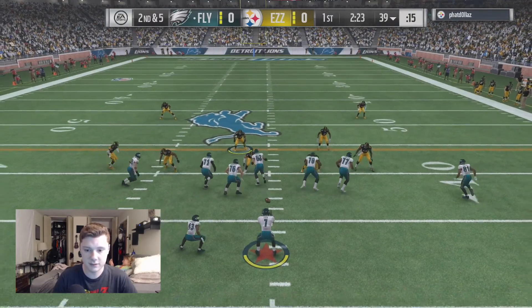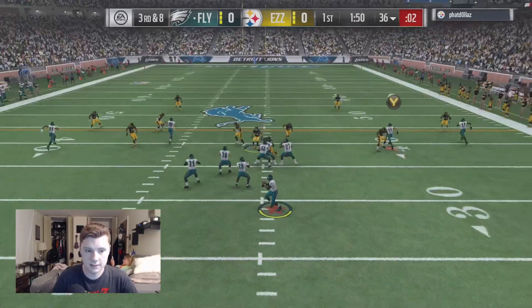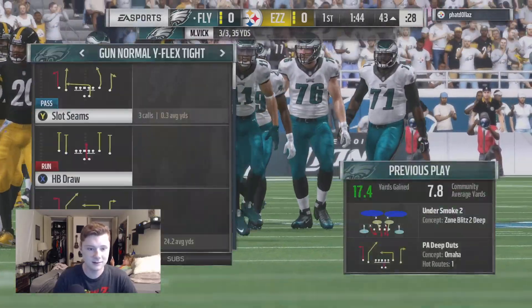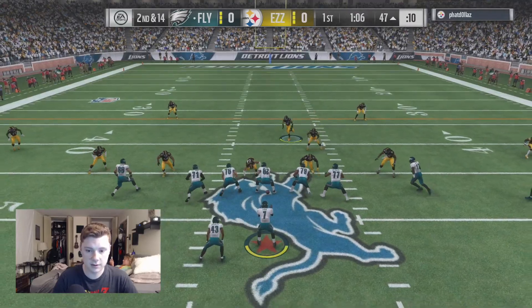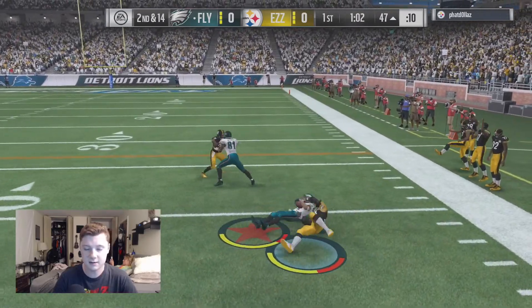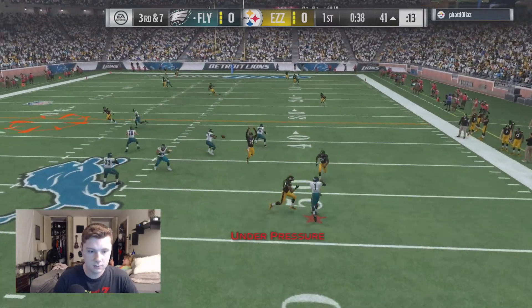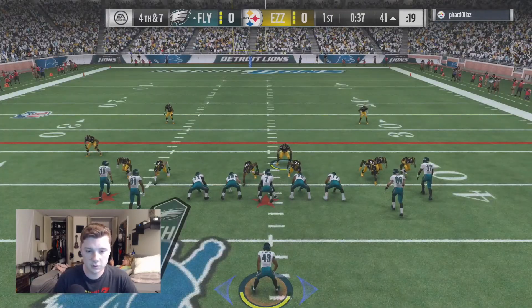Sometimes he puts people in cover, sometimes he sends the heat. This time it looks like he's dropping back in coverage. Nice warp tackle. Third and long — we're gonna go ahead and throw it to DeSean Jackson in the slot coming for the first down. A couple more plays, gonna try to run it this time — he blows up that run. I see a lot of zone coverage so let's come out in a screen play action, and DeSean Jackson — oh my god — with that block shed. We are dropping back.